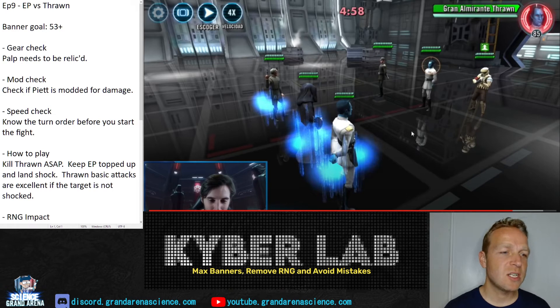In the Kyber Lab we focus on three things: we want to max your banners, remove the RNG altogether, and avoid as many mistakes as possible. In this fight you should be aiming for about 53 banners with all the turn meter advantage you have with the Emperor Palpatine lead and Tarkin in here.